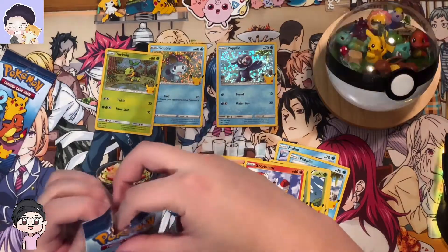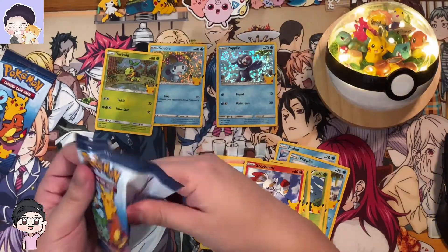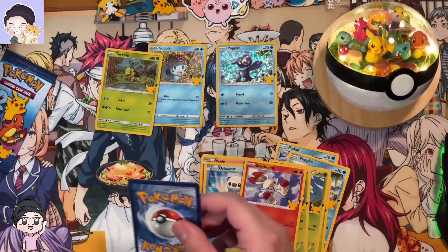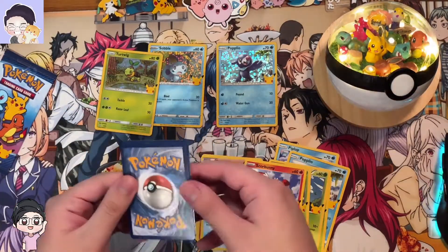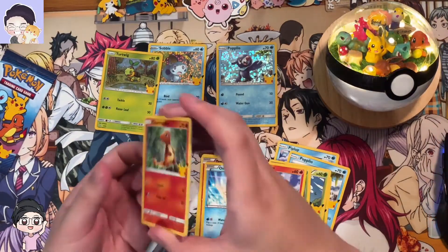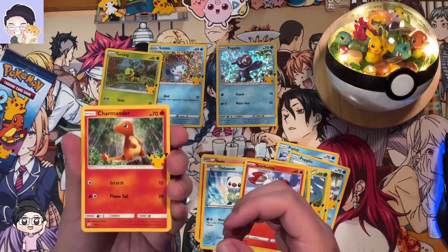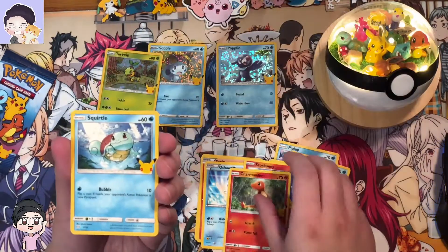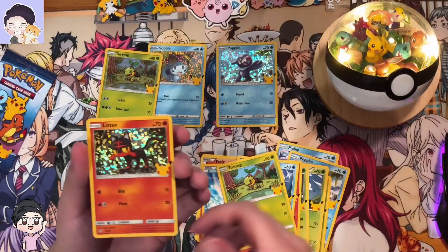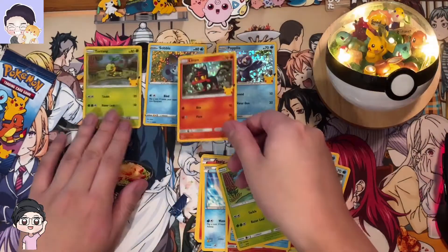Most likely I'm planning to get more, because the McDonald's I went to, the employee was really nice about it. She was saying she was trying not to sell to a lot of scalpers. I just told her I just wanted to film some YouTube videos about this and see if I can get some extra packs for other people. We got Charmander, Squirtle, Turtwig, and the holo is a holo Litten.